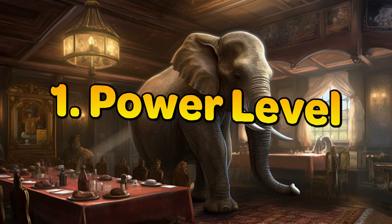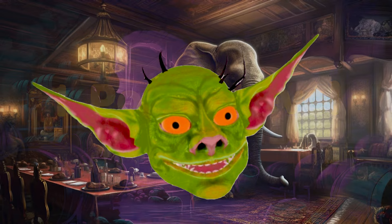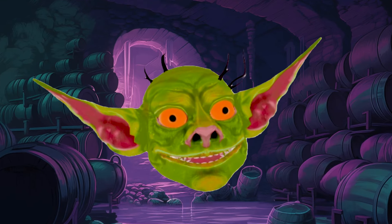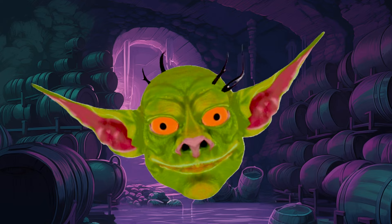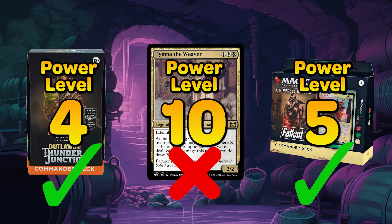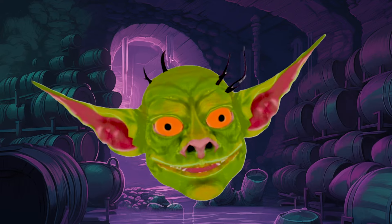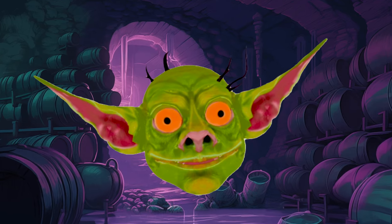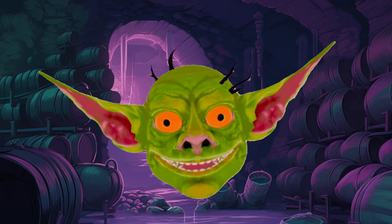Let's start with the elephant in the room: power level. A fun game of Commander only happens when each player gets to meaningfully participate, and that only happens when all the decks are operating on similar axes or similar power levels. When you sit down at a table, it's important to be open with the other players about the power level of the game you are about to play, which is a lot easier said than done.